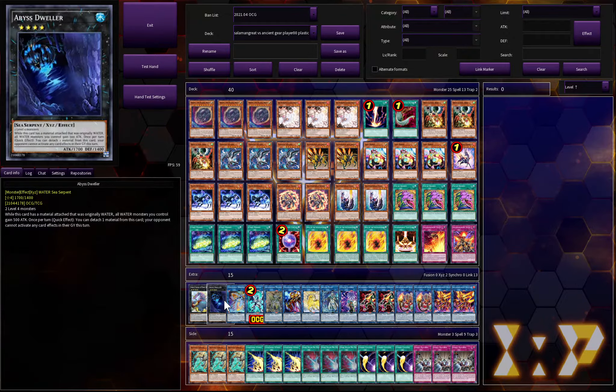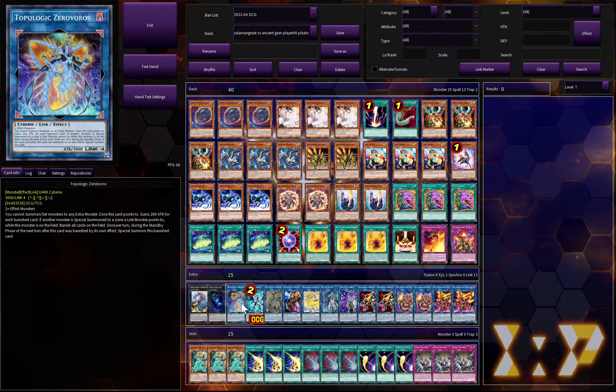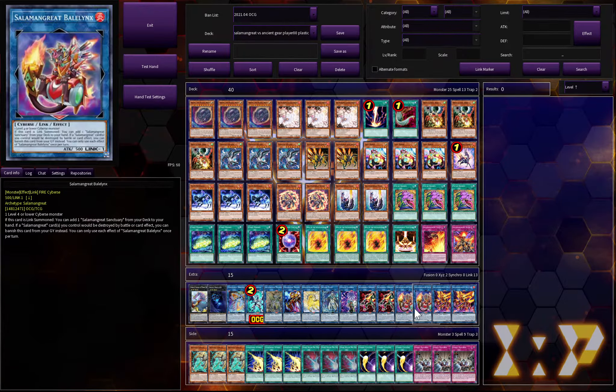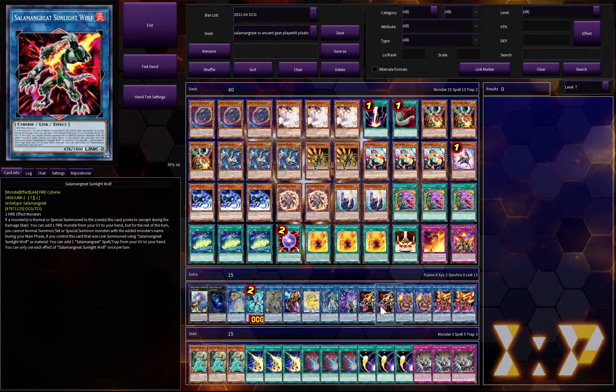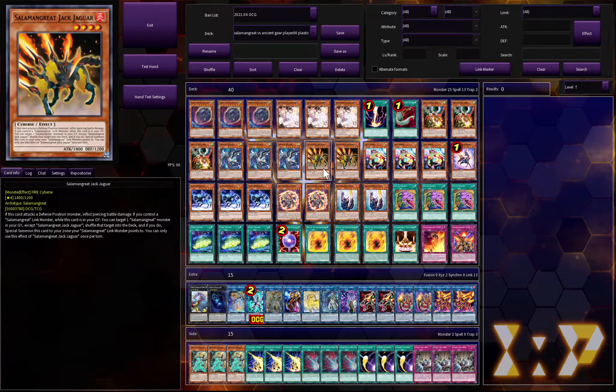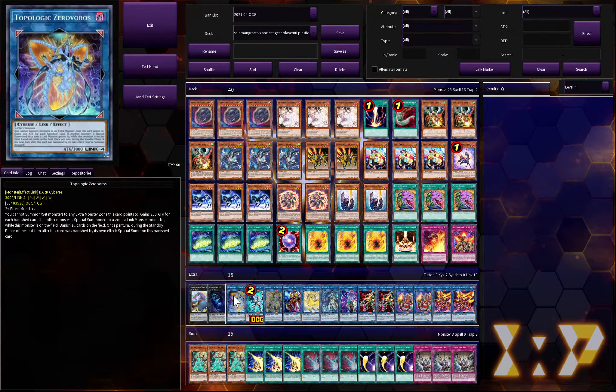Moving to the extra deck: I have Number 41 Baguska, Abyss Dweller, Topologic Zeroboros, and Nightmare Unicorn. I only run Wolf and Bay-Lynx at two, so I think that's a fine ratio. You might want Sunlight Wolf at three — most people do — so you can take out either of those if you feel they're useless. I like Unicorn because it's good to shuffle something back into the deck, and also being able to pitch something like a Jaguar to the graveyard.